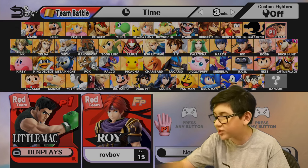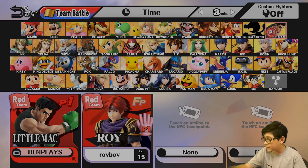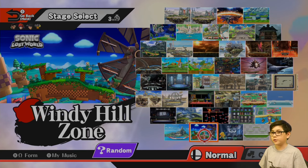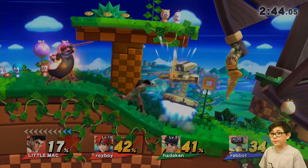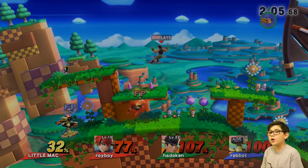All right, Ryu — you and Rob are going to be on a team. Let's pick Windy Hills. Boom boom boom. Here we go. Whoa, gosh — Snorlax!